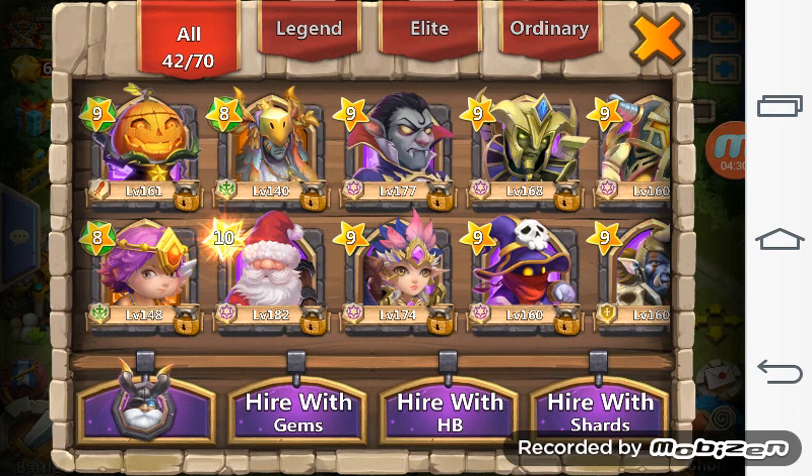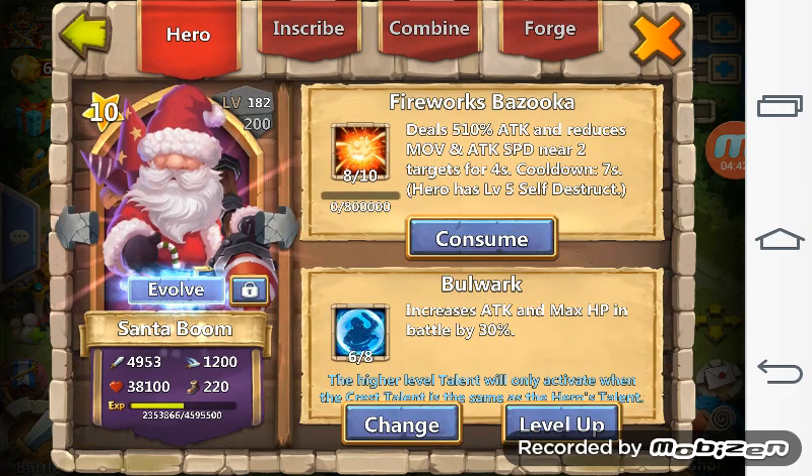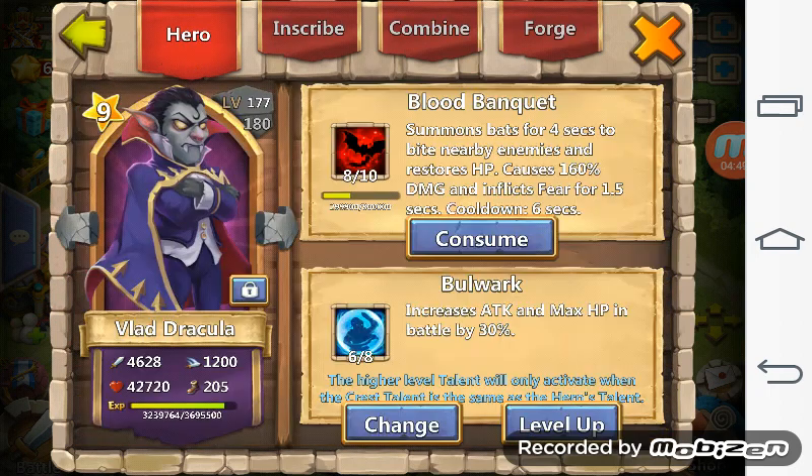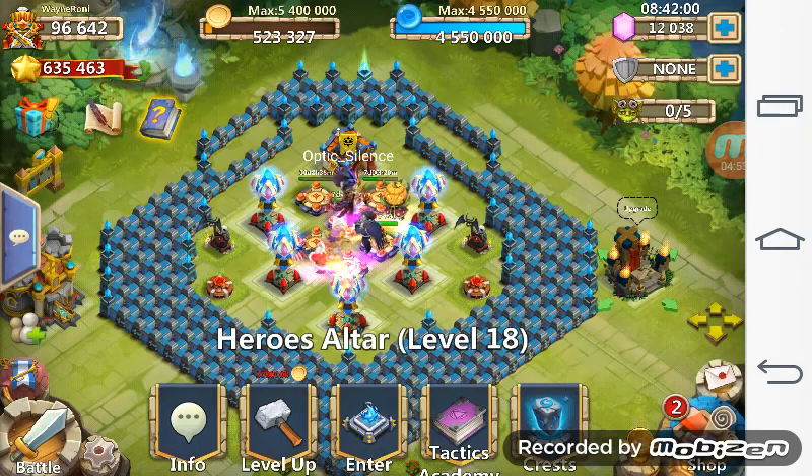I believe the next hero to be evolved will be either Santa or Vlad. For Santa, I need him to go back around level 160-plus because I'm using him for arena. For Vlad, I can take him just to 140 because I'm not using him in arena.